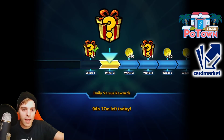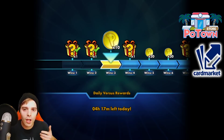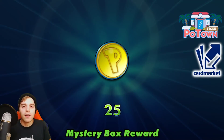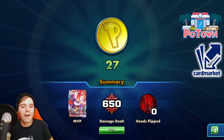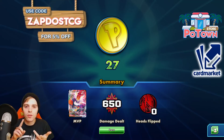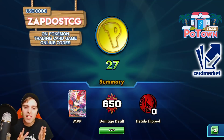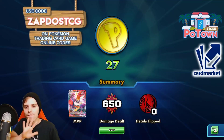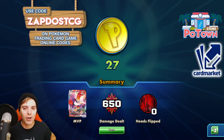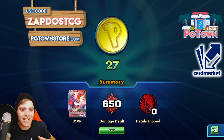Hopefully you guys enjoyed this video of Cinderace VMAX. As you saw, we won against none other than ADP, and we won against Baby Blacephalon — it is able to just keep up in the meta game. Definitely an awesome deck for sure. Big shout out to Xerneas12352. Check out my sponsors — Potownstore.com for all your Pokémon TCG online needs. They have everything in stock: Cinderace codes, Eternatus codes, Zacian codes, Lucario Metal Metal, Mewtwo, Pikarom, League Battle Decks — you can use the coupon code ZAPDOETCG for 5% off your next order. Thanks again for tuning in today, and I will see you guys tomorrow with another video. If you enjoy the content, you know what to do. Thank you very much. Peace.